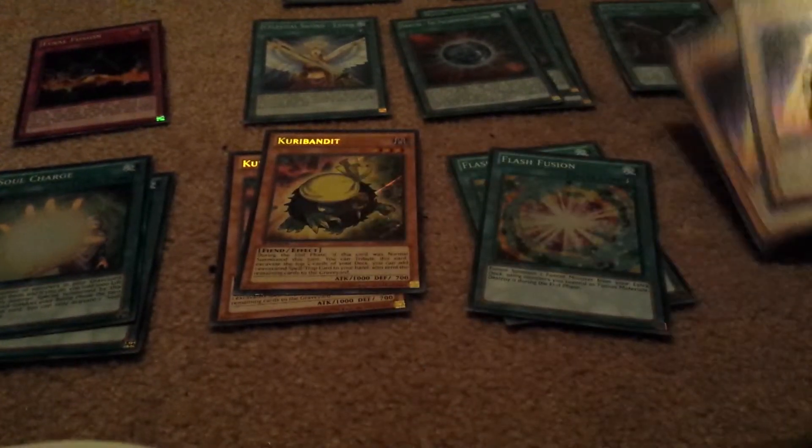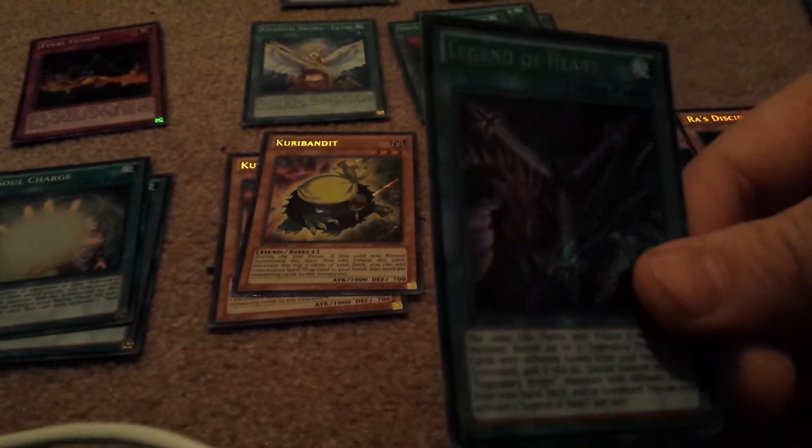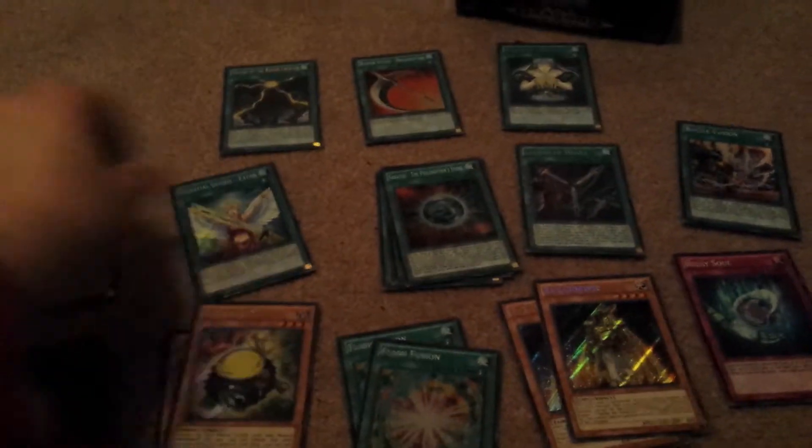In the end, my final count of cool cards were: two copies of Soul Charge, two of Curry Bandit, two of Flash Fusion, two of Roz Disciples, one of Relay Soul, one of Battle Fusion, one of Legend of Heart, four copies of Sabatiel, one Celestial Swordiatos, Final Fusion, Mound of the Bound Creator, Reaper Scythe Dead Scythe, and Guarded Treasure.